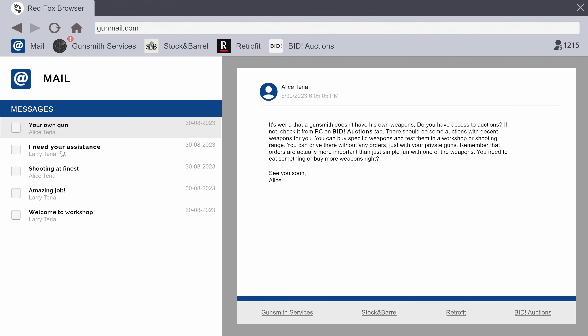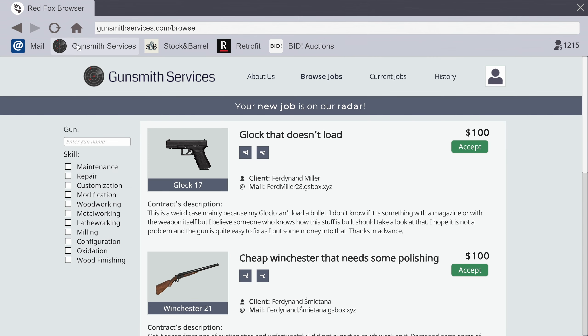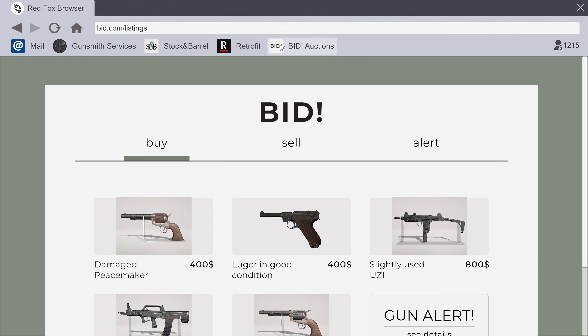Hey everybody, Skeet Goats back in Gunsmith Simulator. I'm supposed to buy my own gun. Do you have access to auctions? If not, check out the PC on the bid auctions tab - there should be some auctions with decent weapons. You can buy specific weapons and test them in the workshop or shooting range. You can drive there without any orders just with your private guns. Remember, the orders are actually more important than just simple fun with one weapon. Okay, so bidding auctions...